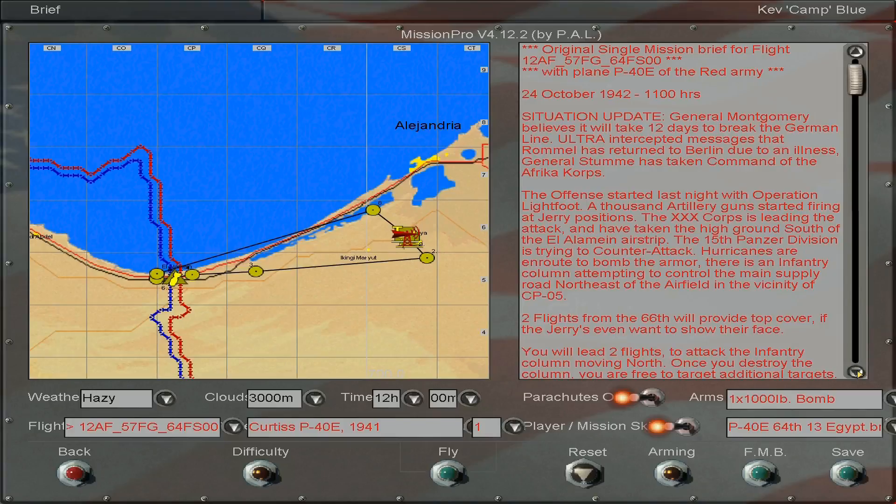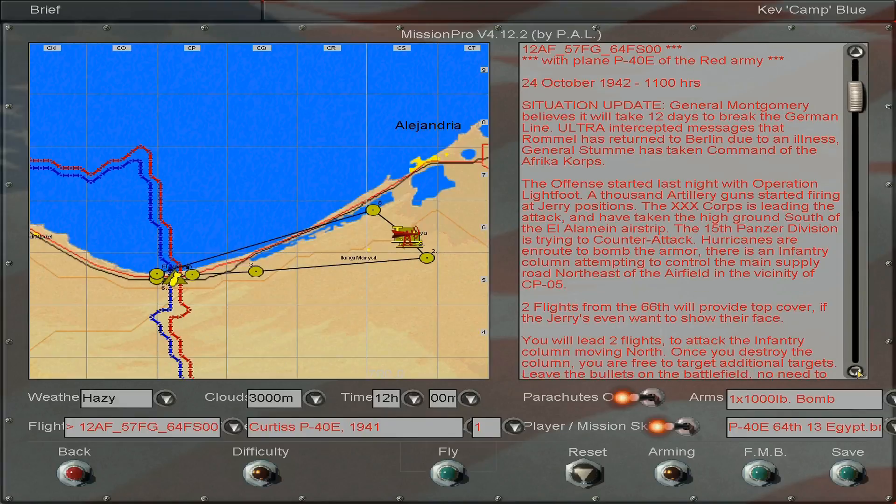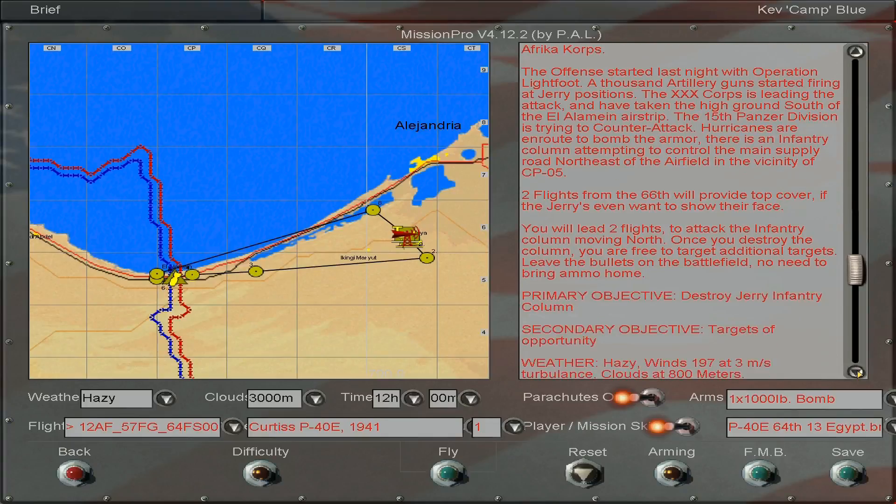The offense started last night with Operation Lightfoot. A thousand artillery guns started firing at the Jerry positions. Thirty Corps is leading the attack. We have taken the high ground south of El Alamein airstrip. The 15th Panzer Division is trying to counterattack. Hurricanes are en route to bomb the armor, and there is an infantry column attempting to control the main supply road northeast of the airfield in the vicinity of CP05. Two flights from the 66 will provide top cover, if the Jerrys even want to show their face.